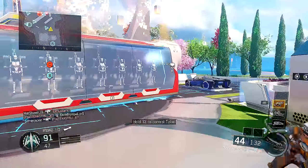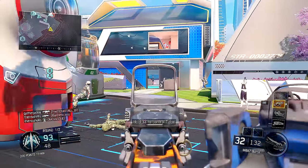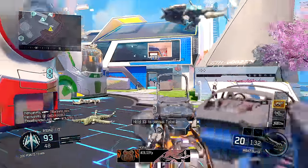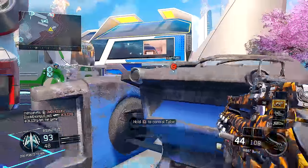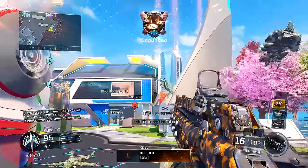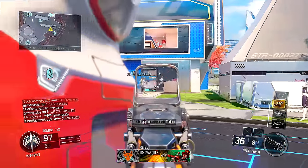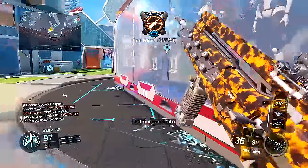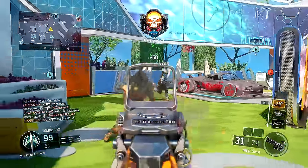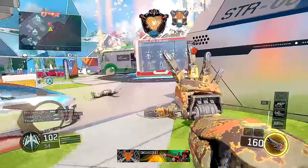Something I wanted to talk about that I don't normally cover in a best class setup video is the specialist. Since I'm playing a little more passively with a burst assault rifle, I want to use a longer-range specialist — something like the Scythe, the Annihilator, or the Tempest — rather than something that helps in a close-range gunfight like the Ripper.